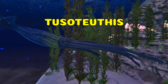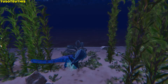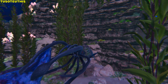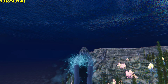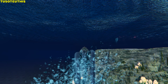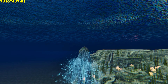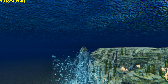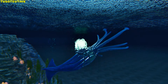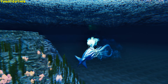Tusoteuthis. It can lash, grab medium to large-sized creatures or players — giving them a Squid Hug debuff inflicting torpor and preventing escape — and use Ink Propulsion, making the Tuso spit ink, increasing its movement speed by 30%. Any non-allied creature or player passing through gains the Squid Ink debuff, reducing movement speed and turning the player's screen black for the duration. It passively produces oil inside its inventory, and Electrophorus stun attacks are reduced to only slowing it and dealing less damage per hit.